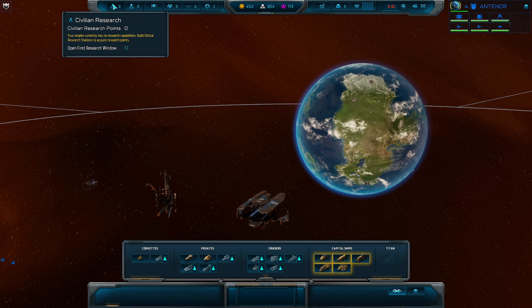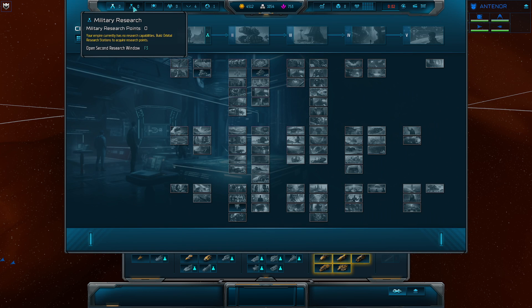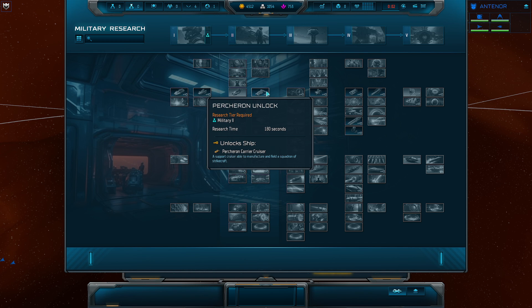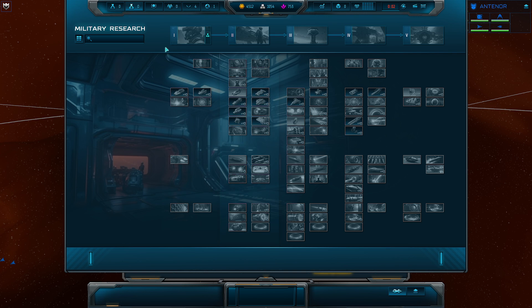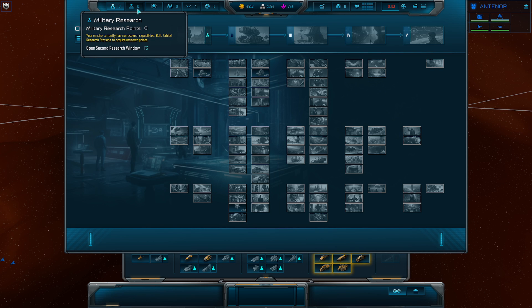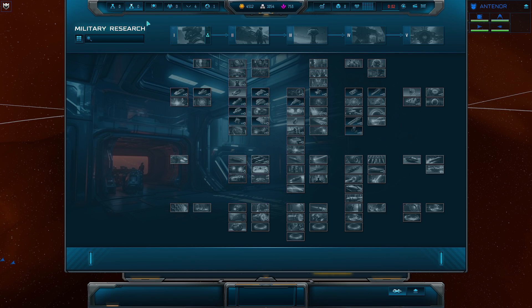Moving over here, we have civilian research and military research. Civilian research is all focused on our economy, population, and expansion. Military is focused on augmenting our military and unlocking new structures and ships. We also unlock new structures and abilities in civics. Research is heavily important in this game — we're going to want to be building, augmenting, upgrading, and researching more and more because that will make or break winning the game.